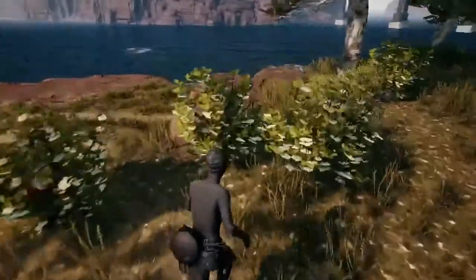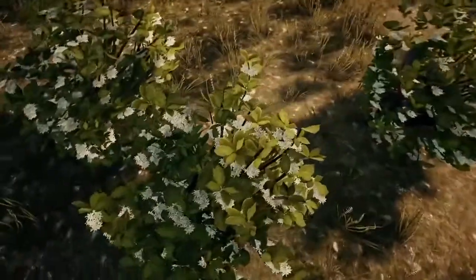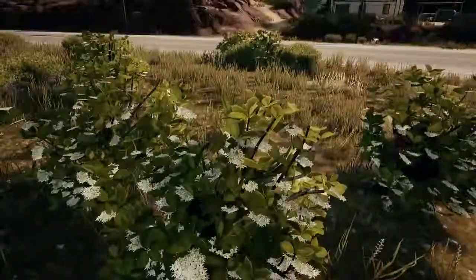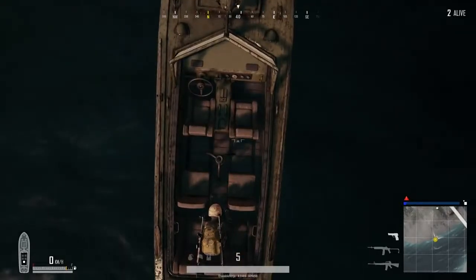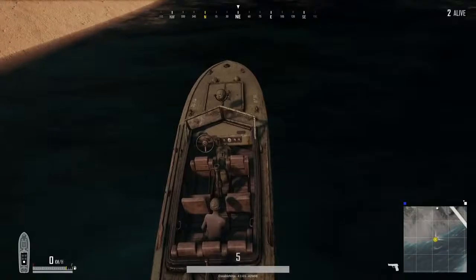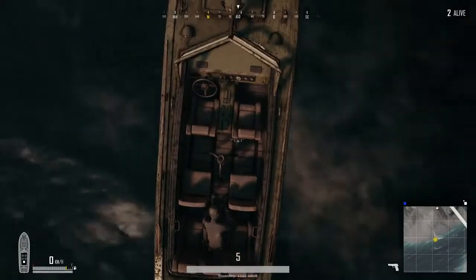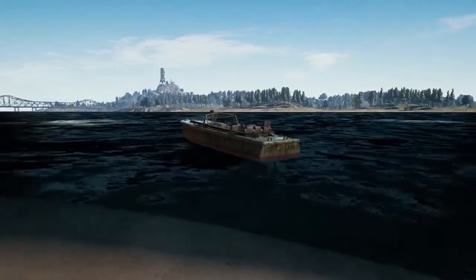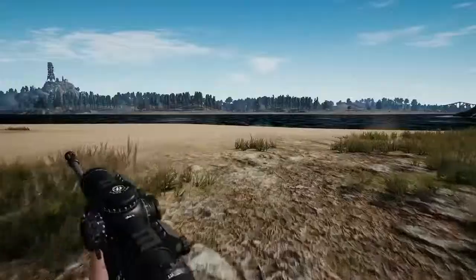If you watched my PUBG ninja montage videos, you probably don't think much about my clothes, but the way that I use my outfit is very smart and it's crazy how it actually works. In my boat ninja tactic, if I'm wearing a backpack and a helmet I'm obviously easy to spot — it's obvious that there is a player in the boat. But if I only use my outfit, I blend in with the interior of the boat perfectly, and there is no backpack, helmet, or gun on my back that's going to give me away to the enemy.